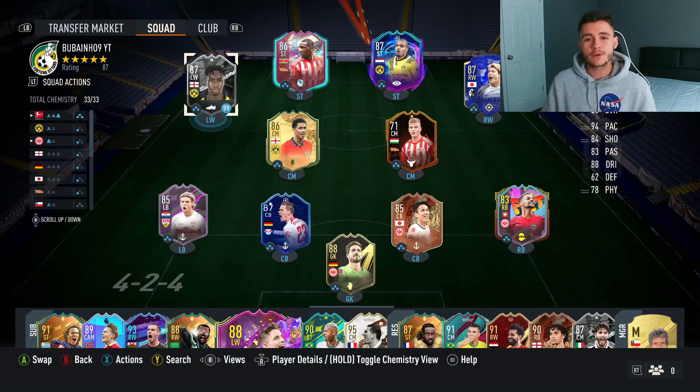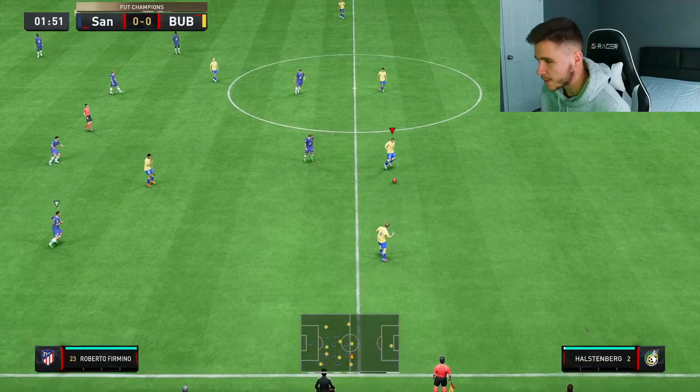If we go ahead and look at his player traits, we can see two added bonuses to the Gittens card. He does have the flair and also speed dribbler trait. If you guys do enjoy these FIFA 23 player reviews go ahead and do me a huge favor — leave a like on today's video. Let's try to get this video to 30 likes and also consider subscribing to the channel as we are on the road to 900 subscribers. This is the team we're going to be using in three games of FUT Champions to test out the new Gittens card — a beautiful 11 different color squad. So without further ado, let's jump into it.